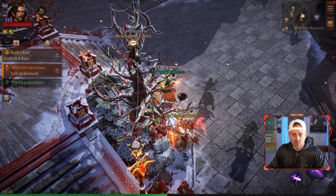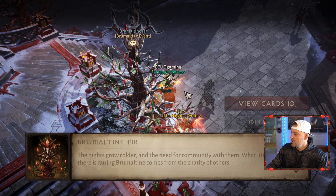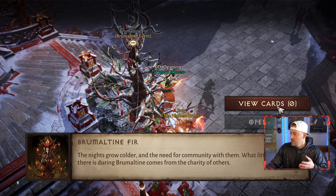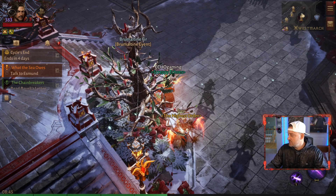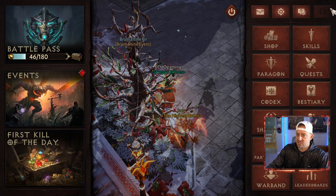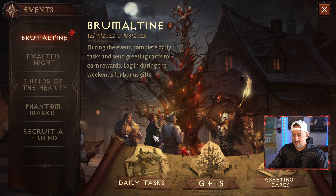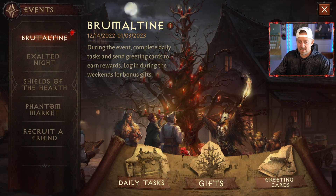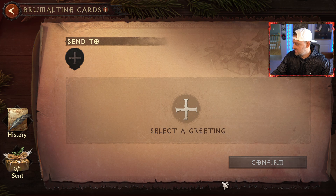We have our Christmas tree right here — the Brumalteen Fur Christmas Tree. This is where you can open gifts and view cards. If you come over here to the top bars and the drop-downs, we have our events: we have greeting cards, we have gifts, and we have daily tasks.